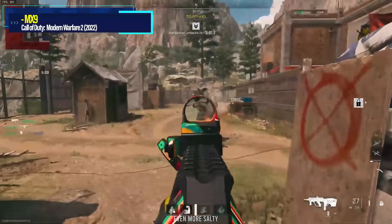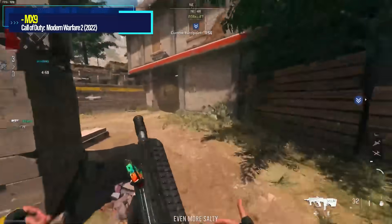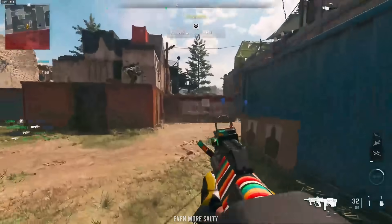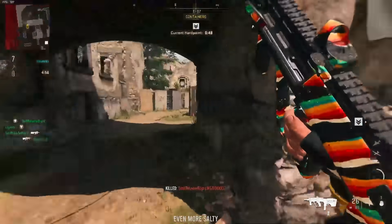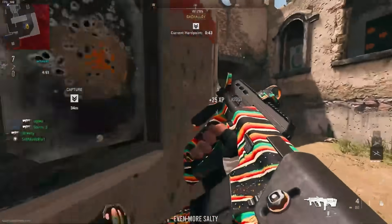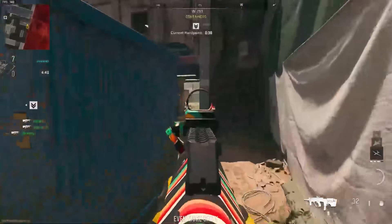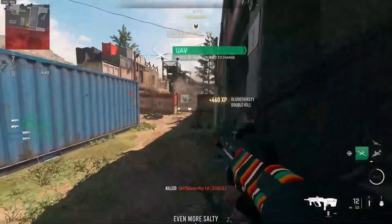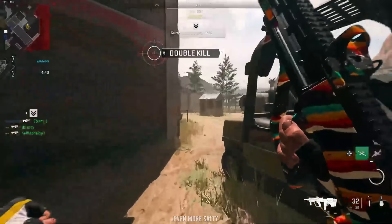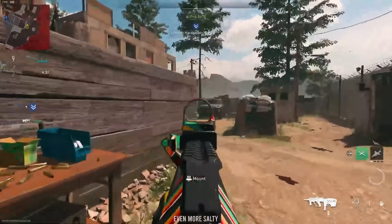Modern Warfare 2 2022 — the MX-9 again. Infinity Ward made their own SMG called the MX-9 that had nothing to do with the Treyarch Black Ops 4 version, but it still wasn't good — in fact it's probably worse than the Black Ops 4 version. The MX-9 in Modern Warfare 2 is the new universe's version of the AUG in the SMG category, and like the 2019 AUG, the 2022 version wasn't good. You'd have to load it up with attachments and even then it was a mixed bag. Most people would agree the MX-9 is one of the worst guns in Modern Warfare 2.